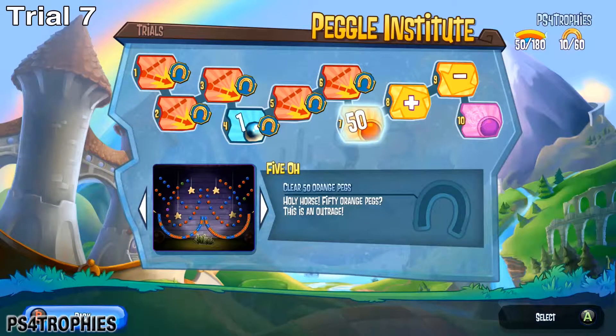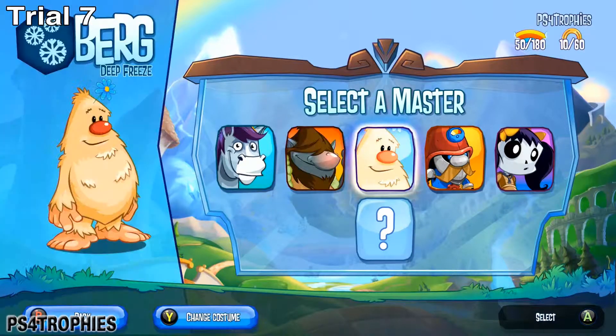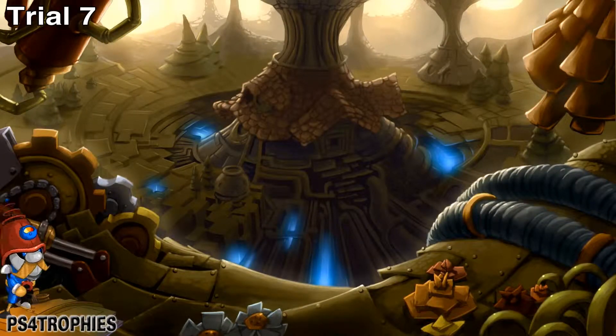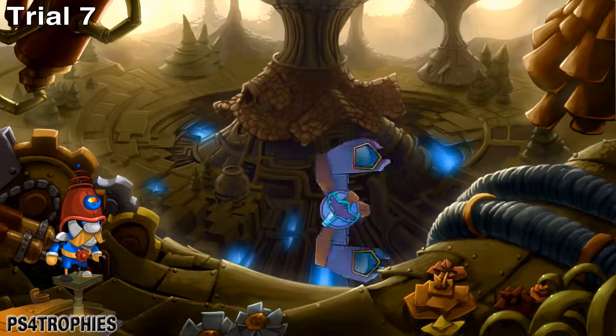Number seven requires you to get 50 orange pegs, which shouldn't be too hard. You also have your first chance of selecting a master for a trial. I always tend to lean towards Norman — he's not always the best for every level, but I have pretty good success with him.